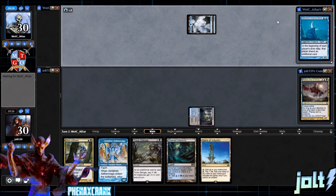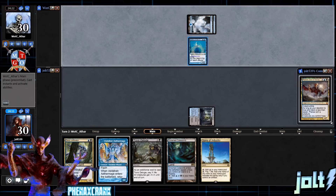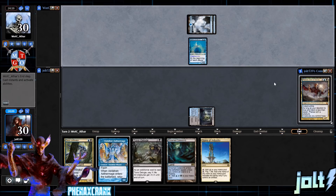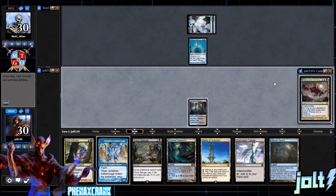If Kami comes down I'll definitely welcome that, because we do have ways to deal with it — we have Toxic Deluge to keep it off the battlefield, and hopefully we'll draw into a few counterspells to make sure it's not like an extra turn stack. I'll also explain what we've got going on with the Phenax deck — it's a really fun build.